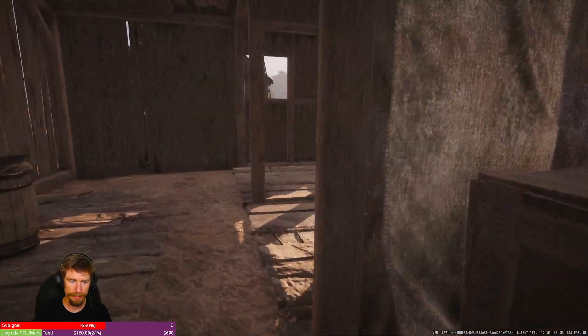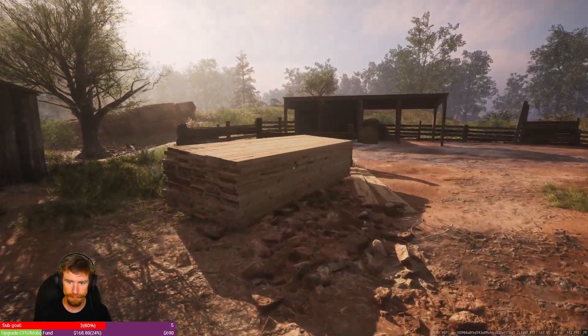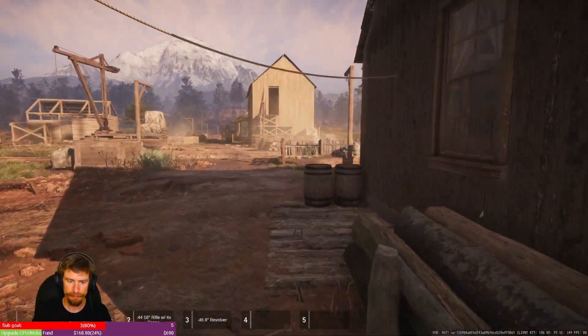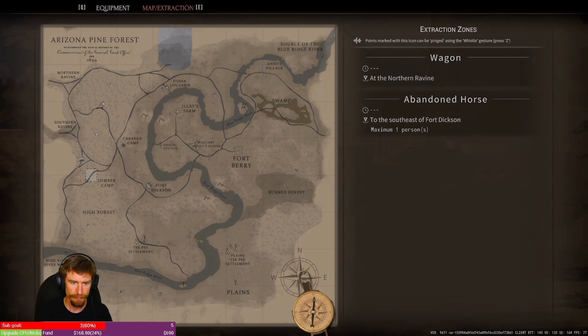Don't forget to check the latrines — there are two different toilets in Annie's to check for different money items as well as just money in general. After that, you're pretty much done.